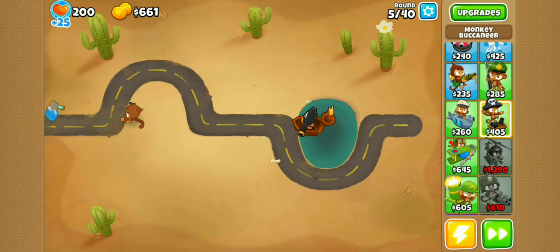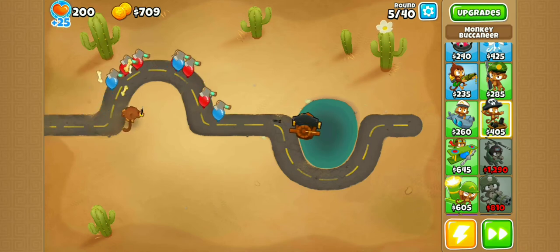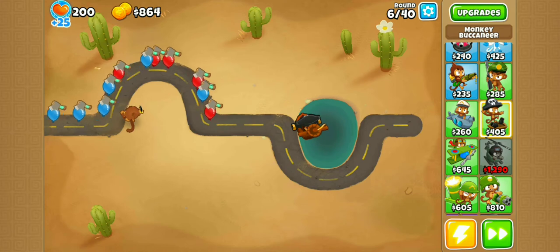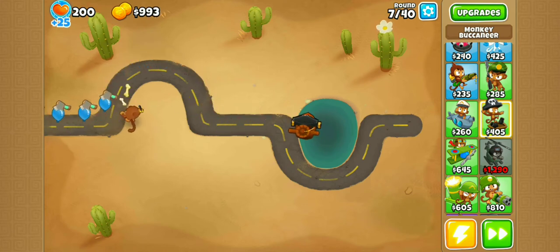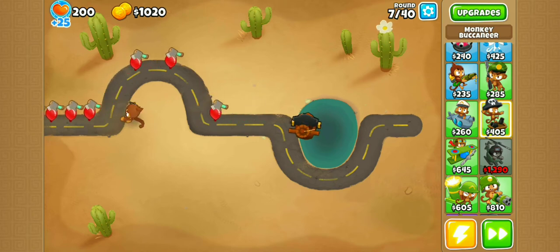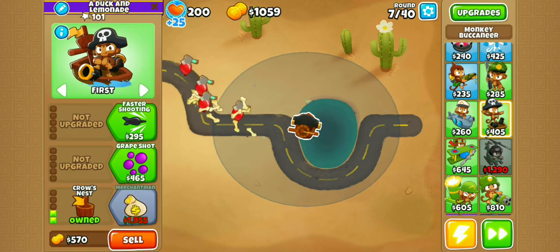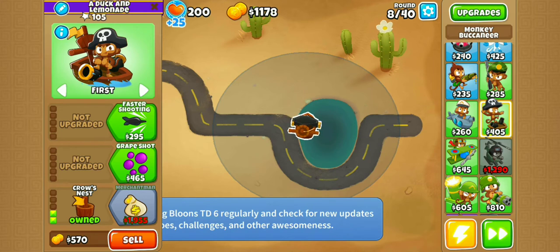There are two main methods to get this achievement. Method 1 would involve purchasing 10 levels for Adora, but I don't want to do that as it's quite expensive. Instead, what I'm going to do is buy Adora, get her to level 7, and then sacrifice the Flying Fortress. If you sacrifice the Flying Fortress, it'll get Adora enough levels to immediately go from level 7 to 20, which is more than enough to get the achievement.